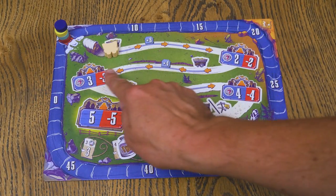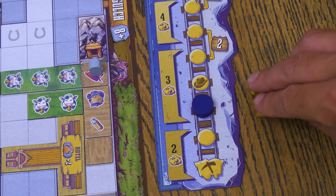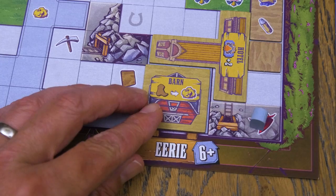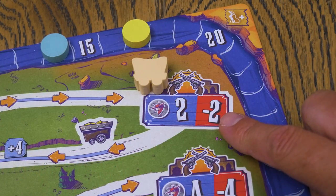A game of Wild Tiled West is broken into four years. Each year you'll earn income from your gold mines, spend a number of rounds drafting and placing tiles to build your settlement, and then tussle with other players to have the safest settlement. You'll be able to gain points by building your town, wrangling cattle, mining for gold, and chasing off bandits. At the end of the game, the player with the most points is the winner.